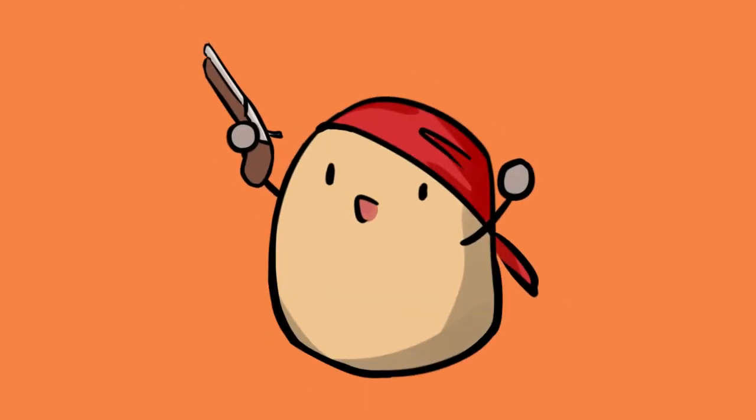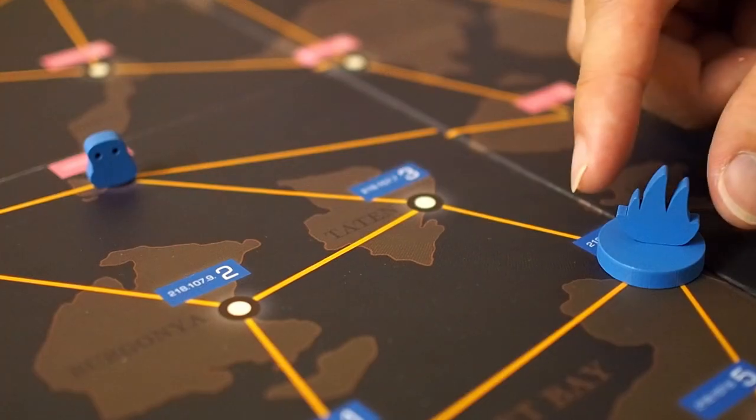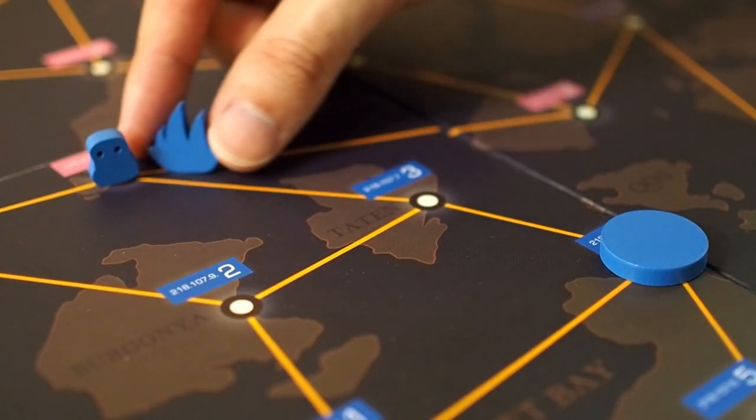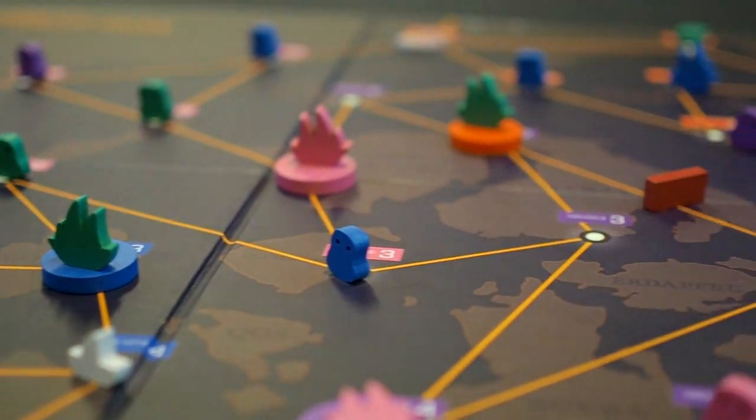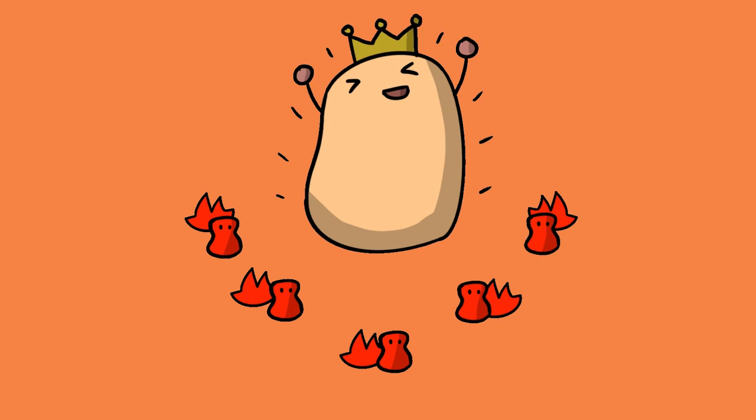In the game, you play as a potato pirate and start with two warehouses in your territory. Deploy ships from your warehouses to potato orders scattered all over the Spudnet. Be the first to fulfill all your orders and win the game.